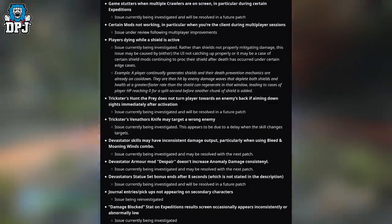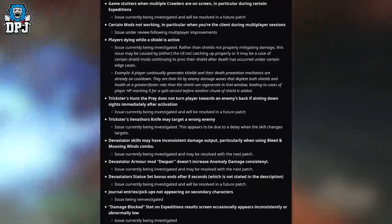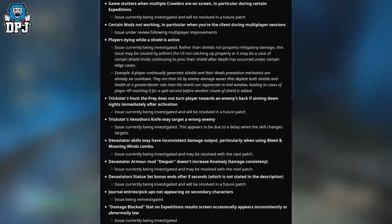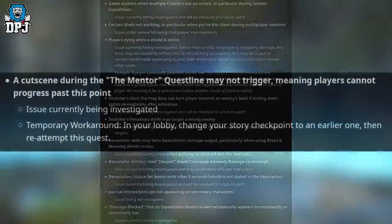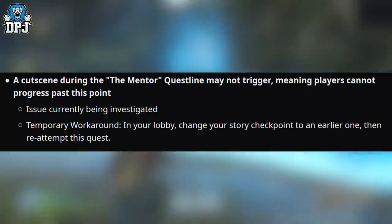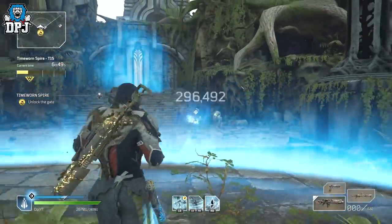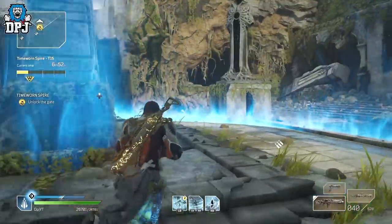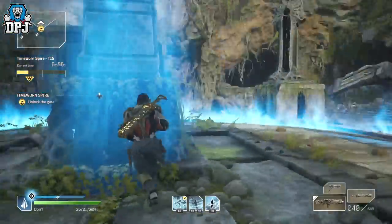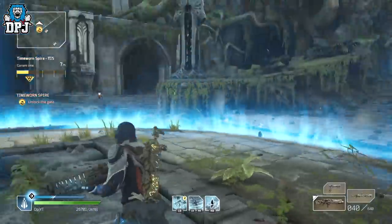Another Outriders patch, 15th of July 2021 — PCF is on a roll making the game what it should have been on release. But let's be honest: they can fix bugs and make the game run perfectly smooth, but the game needs content. It needs new content or changes that shake up the way we play. That's what this game really needs. If you enjoyed the video, leave a like; if you're new, subscribe and hit the bell for notifications. Thanks as always for stopping by.